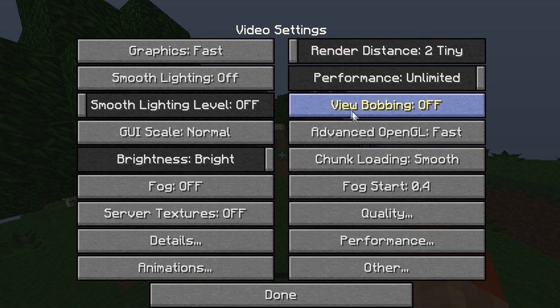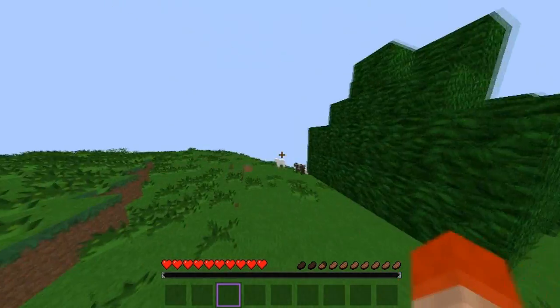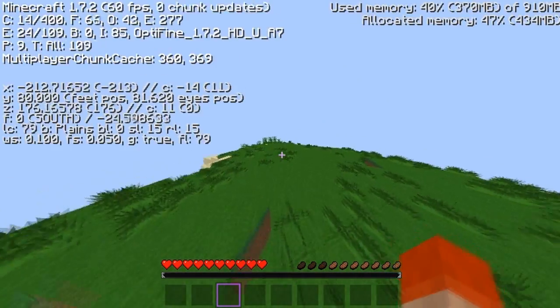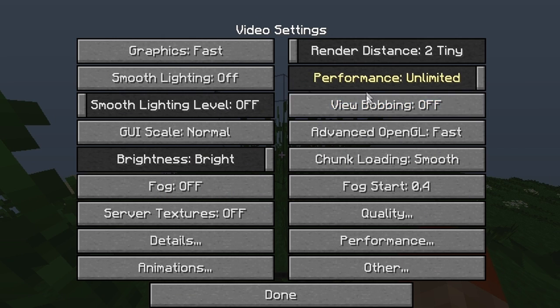View Bobbing gives you more realistic movements with a walk animation. It's up to you whether to have it on or off — it doesn't really affect FPS. I like to leave it off; I just feel more comfortable that way, but it's your choice.